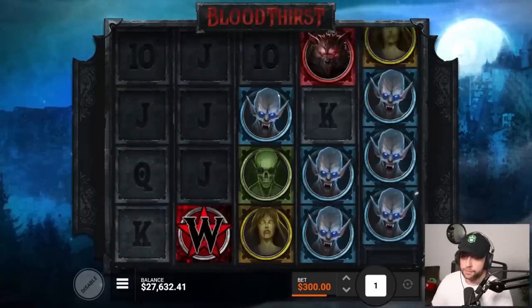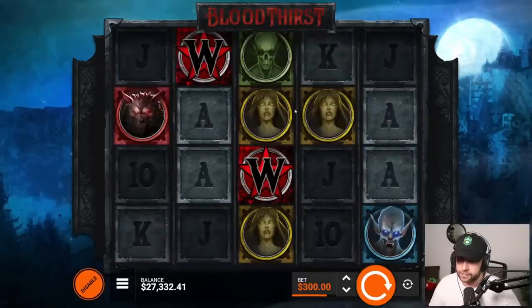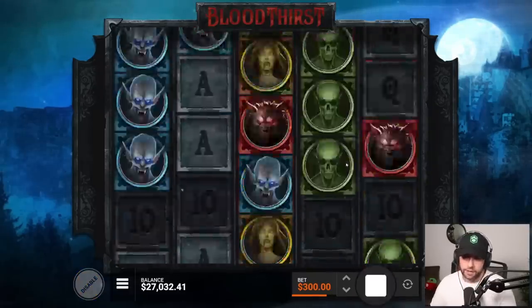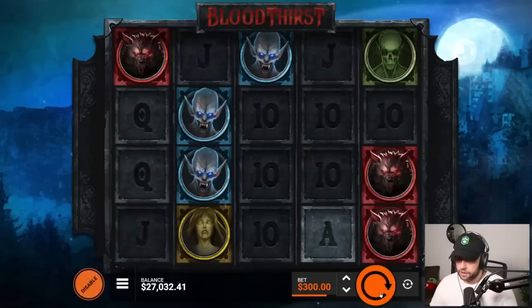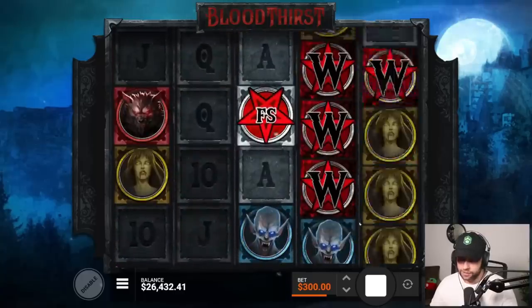You can also get full reels. Top symbol is the blue guy. Second best symbol is the wolf. Then it's the girl. Then it's the green guy or the green alien. Unfortunately, we didn't really get anything from our 10 spins — not even anything. I think we got like $20 back.